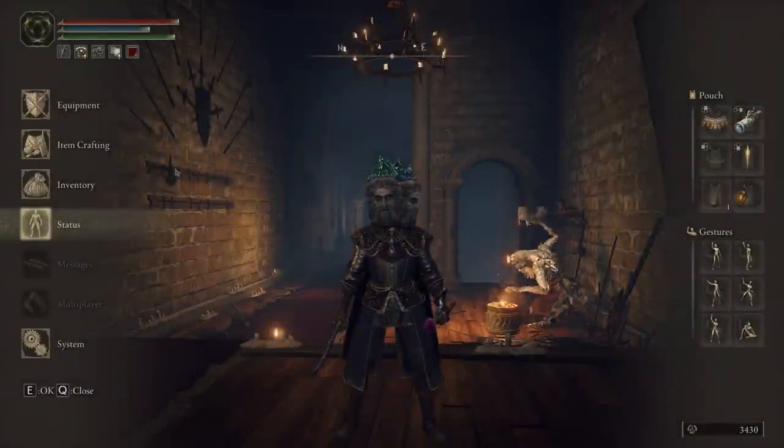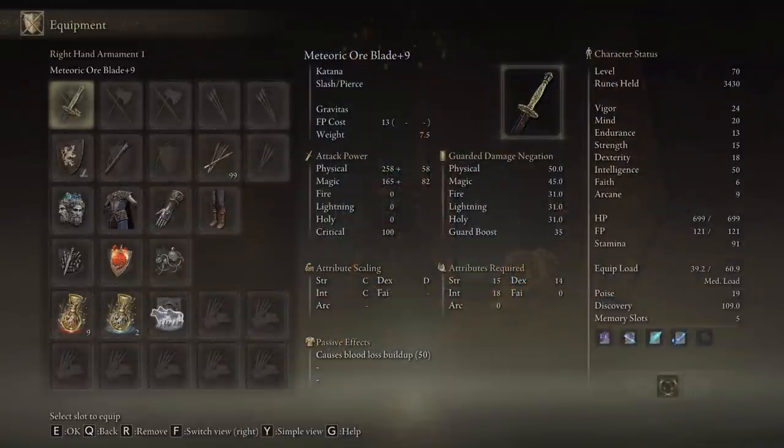We got our Oreblade up to plus 9, our Meteoric Oreblade up to plus 9. But we can't enchant it, and we can't grease it, because the game says no — this sword is already buff enough. But we can still apply the Golden Vow weapon buff, so that's an important acquisition we'll be making in this video. Two other important acquisitions are two new Spirit Ashes — one of them Legendary and a veritable tank that's going to be really useful in the Lainedell Legacy Dungeon — and two new recipes, one of which is Holy Pots, which you can use to take out skeletons in one shot. All that and more in Part 50 of my Elden Ring Prisoner Walkthrough.